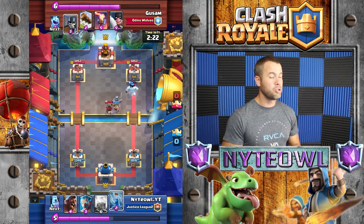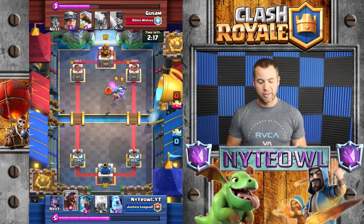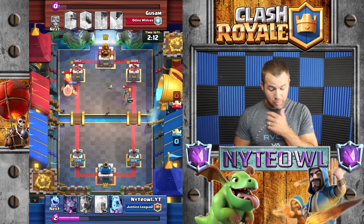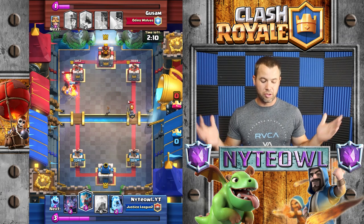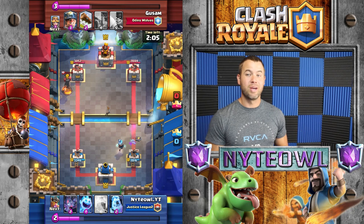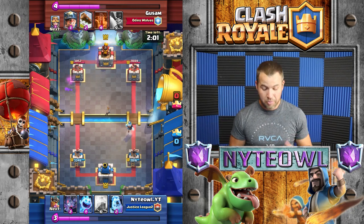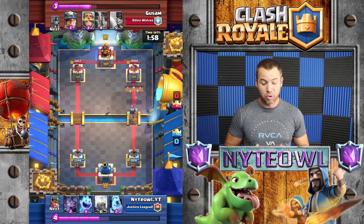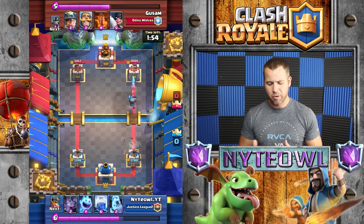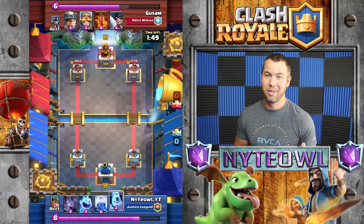I've been using the elite barbs for defense only, but they did pretty well right there - they took out a lot of his tower. The only thing he had left was his inferno tower, so he dropped it just in the nick of time. The ice wizard makes a clutch defensive play here - he does pretty well on defense. He uses a little bit too much elixir; I think I would have just taken the damage instead of using the log, but that's probably what separates good players from me.